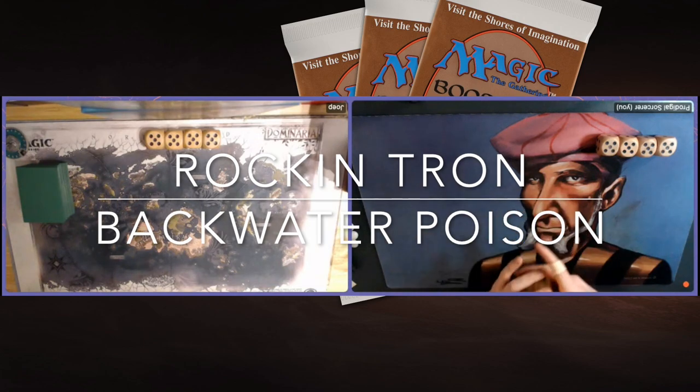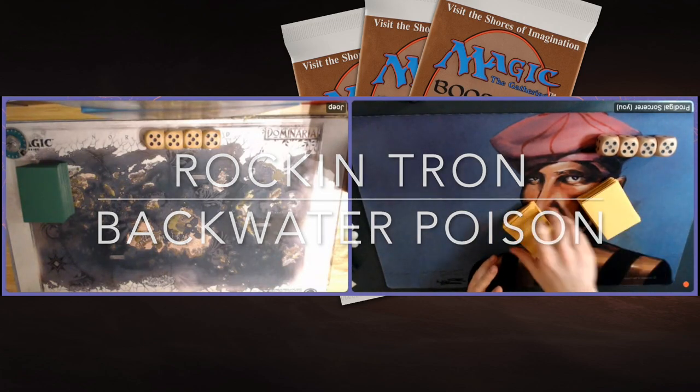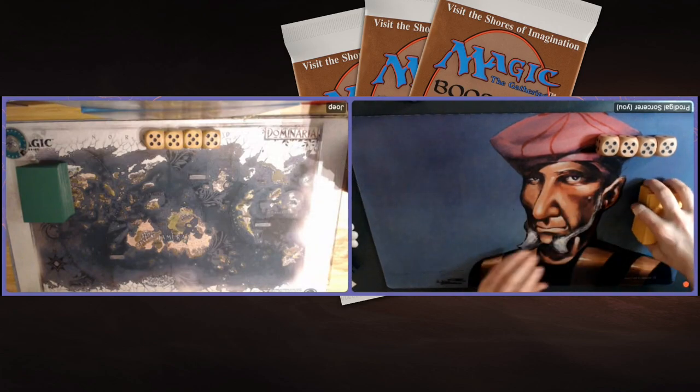I've called it Backwater Poison. It's been on the channel before for the Halloween episode, but I wanted to bring it back because I enjoy playing it so much. I'm playing against Joop, and he is bringing Rocking Tron to the table — it's red, and it's got four Rock Hydras in there.